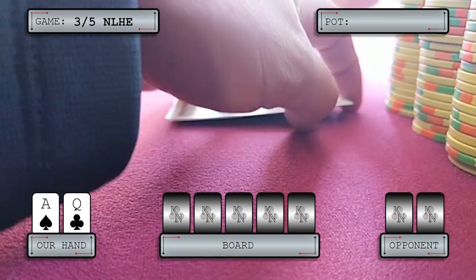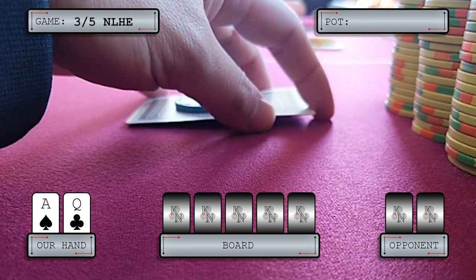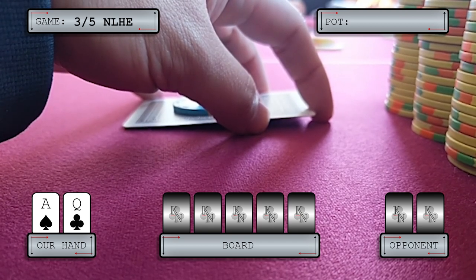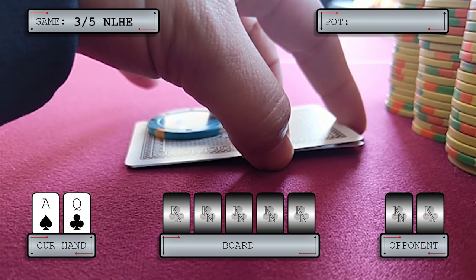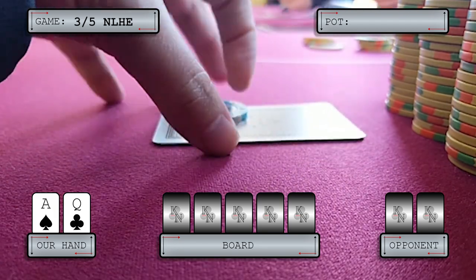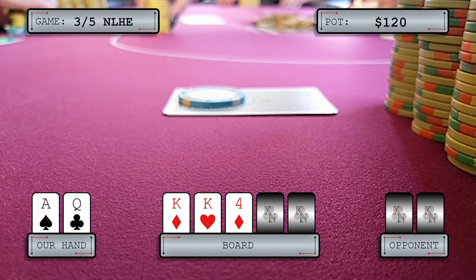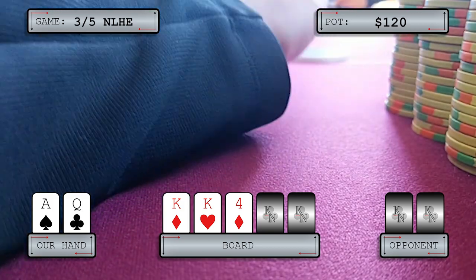Once again we get tangled up in the blinds with the player who has been beating us in almost every single pot. It gets folded to us and we have ace-queen, so we make it 20. She three-bets us to 60. We're not sure at this point if she's always three-betting with big hands or now just taking advantage of her image. We haven't seen her show down a bad hand, so we kind of have to believe her. We make the call and the flop is K-K-4. We check and she fires out 70 — we just fold. We haven't seen her take the aggressive action with a bluff yet, so we respect her bet. Maybe next time we'll have to take a different course of action.